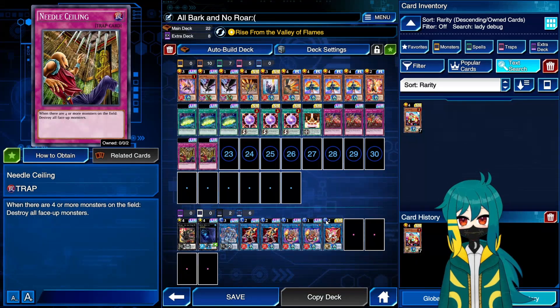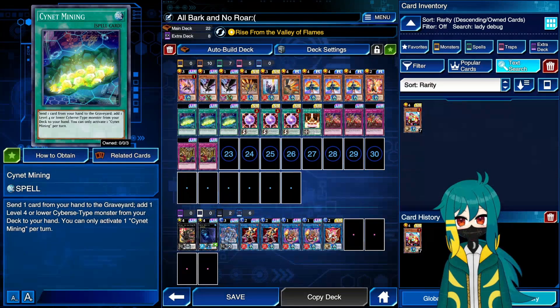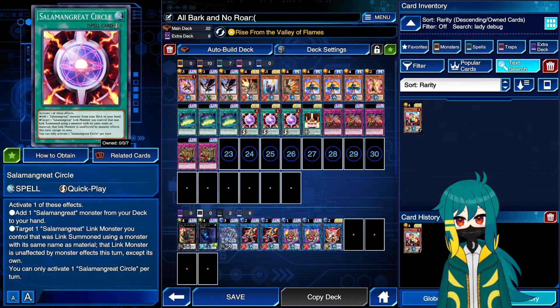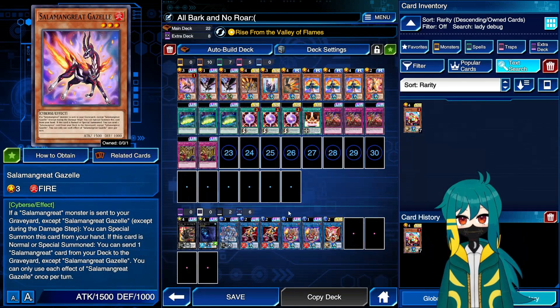We're not going up on cards like last time, because I really, really want to draw my staples. We don't have the reliability of an archetypal countertrap, so we're really relying on the ability to hard-draw any number of our going-first blowouts — being three copies of Warning Point and two Needle Sealing, which I'll explain a little bit later. The last consistency card we're playing is Cynet Mining, really good with any of these. I really like searching Jack Jaguar off of Circle and then discarding it for Gazelle.